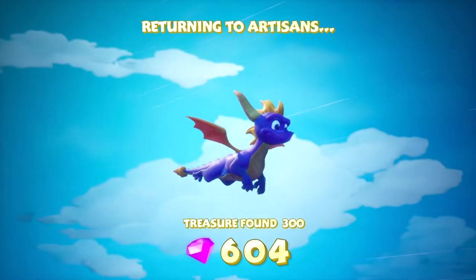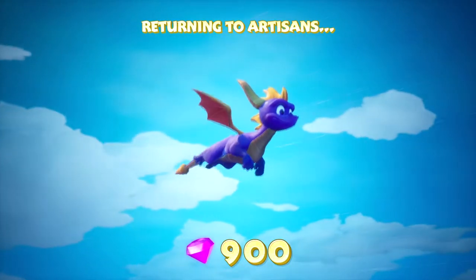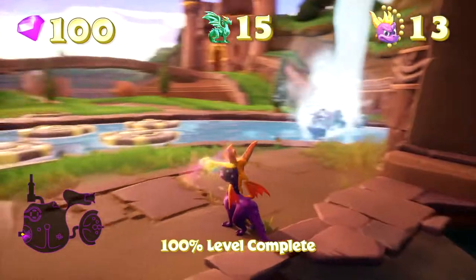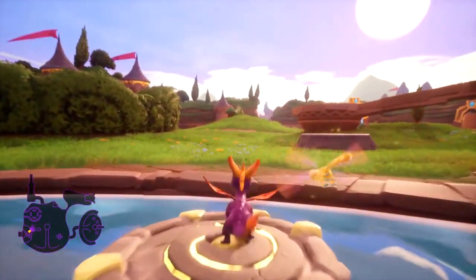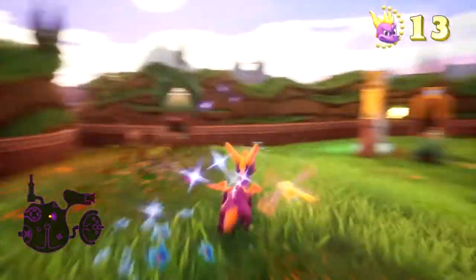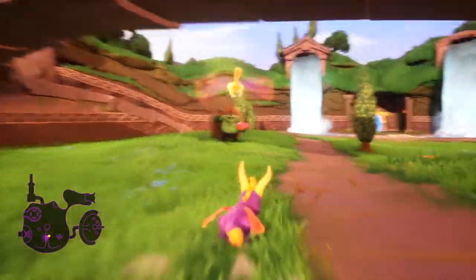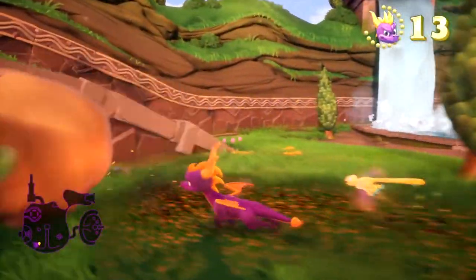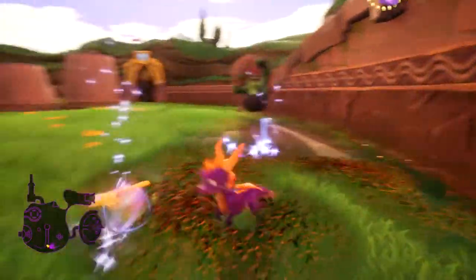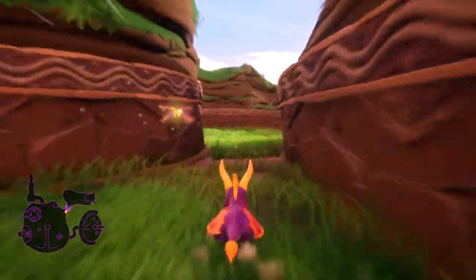The flight levels are the only parts of this game I'm not 100% keen on — I don't mind them, they're just not my favourite parts. Level 100% complete, nice. Now we've just got our first boss to deal with — Dr Shemp. Actually, it's Toasty! Dr Shemp comes later on. I wonder if he's called Toasty because we're going to fry his ass.